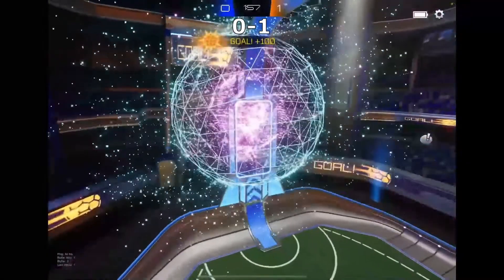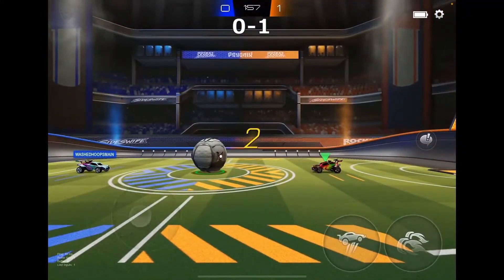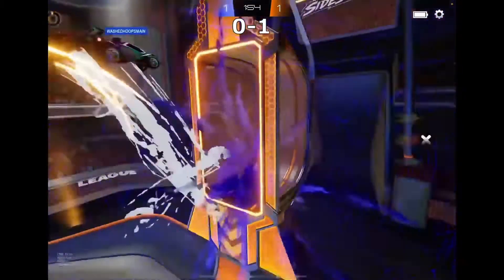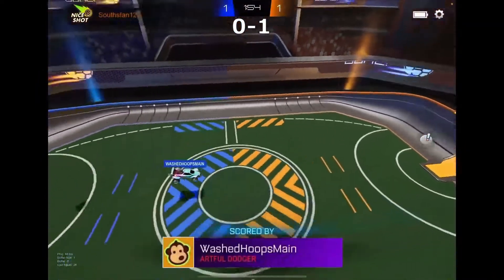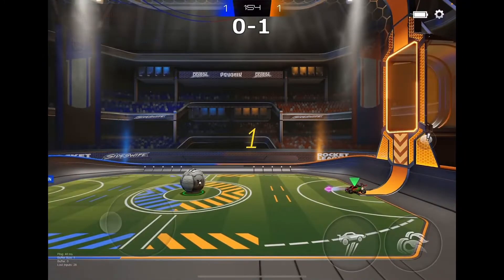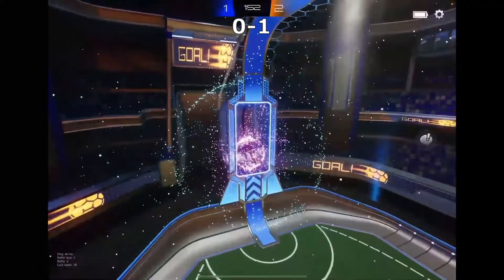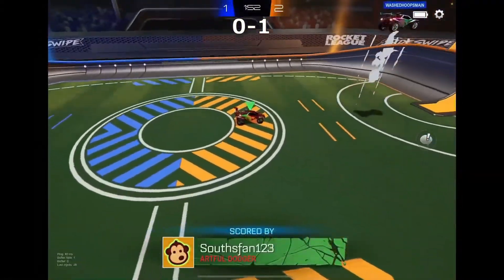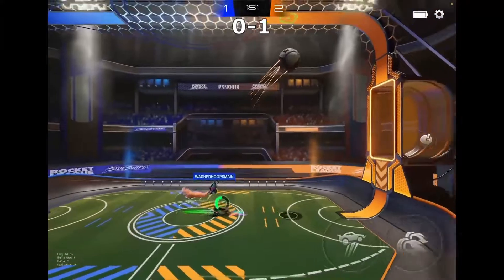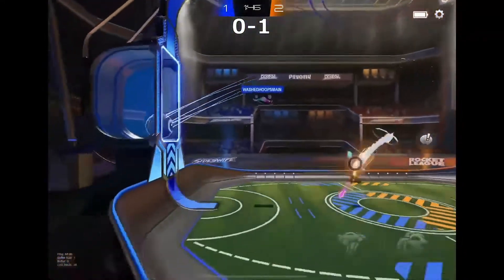Souths secures his first goal - he just noticed that Washed turned back, and as soon as he turned back, he flicked in to hit it high. Washed actually wins the kickoff, pushes it in, makes it 1-1 - he's tied it back up. Good kickoff there. Souths wins the next kickoff, makes it 2-1. Two kickoffs evening out the disparity we had before. Washed Hoops hits it high but can't get there - he's behind the ball. Washed Hoops decides to own goal.